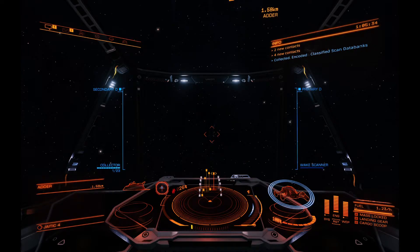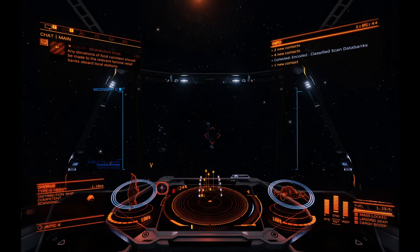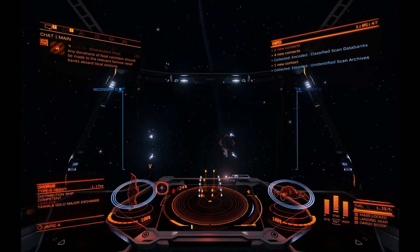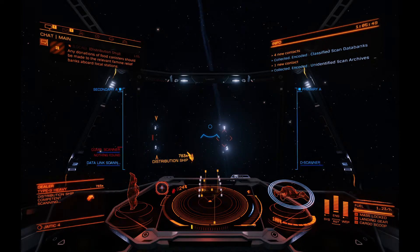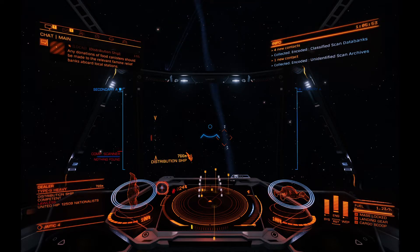Always scan those first, because you can see you get some nice data with those. Then basically you just sit next to them or somewhat close to them, and when a ship comes in you wait for it to get its material. Then it will wake out, and when it wakes out you target those wakes, get within range of your wake scanner, and just pull the trigger and scan that wake.